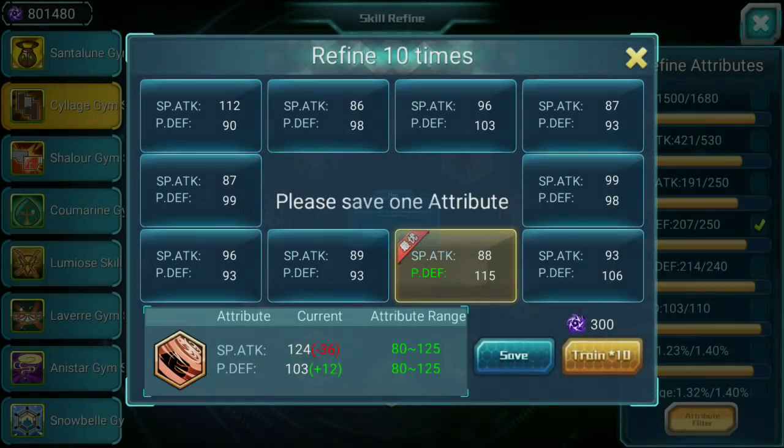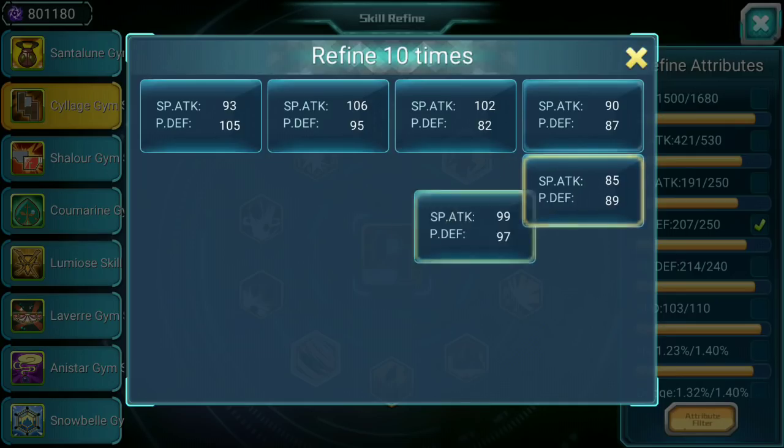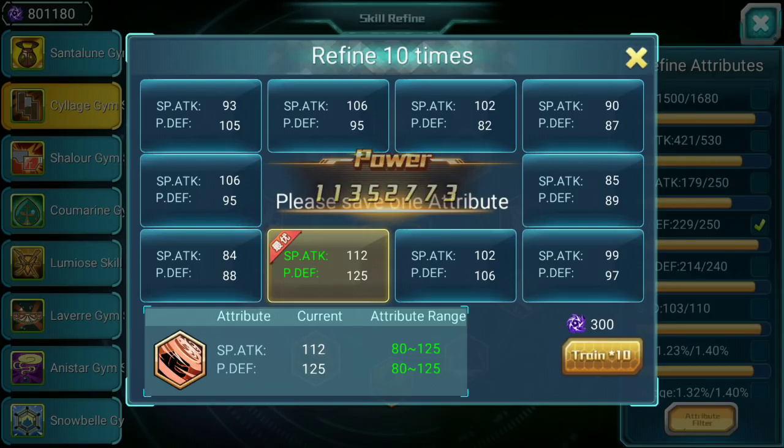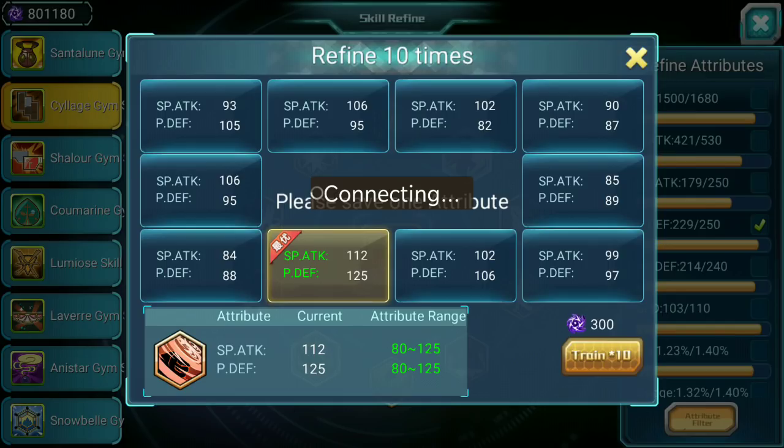Now we are refining — we are trying to go for special attack or p defense. We have a special attack of 124 which is great and the p defense is 103 but that's okay as well. I would actually go for this since we lose a little bit in attack but we gain a perfect p defense. So that's perfect.